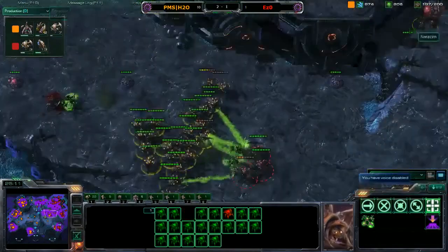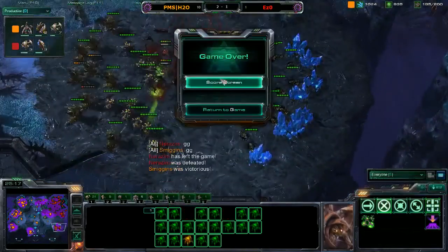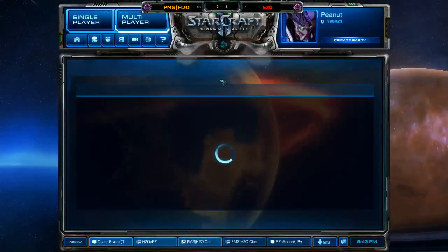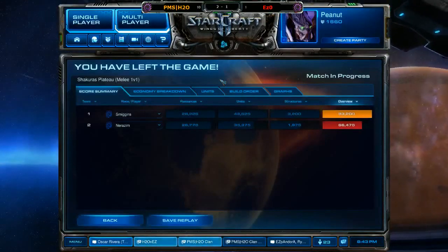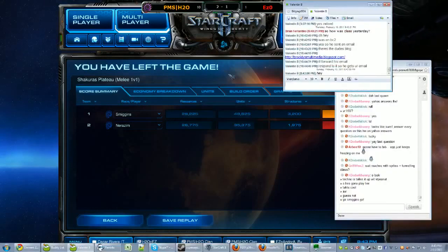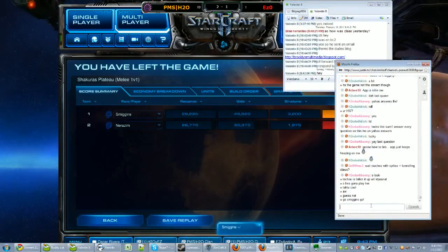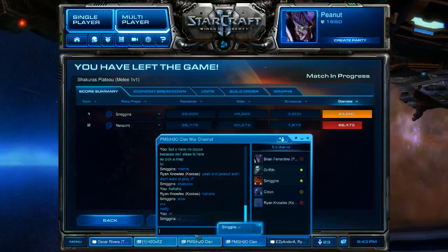Those roaches just walk over the burrowed roaches, and Smegans manages to take out those extra roaches. Hive is about halfway done. It seems like this is going to be it — and there's the GG from Nerizim. Smegans takes down the first win of match number four. It all came down to that failed two-pronged attack — Smegans was able to get his hatchery down two or three minutes ahead of time, increased production, and then macroed up even though his whole army should have been countered by the infestor play.